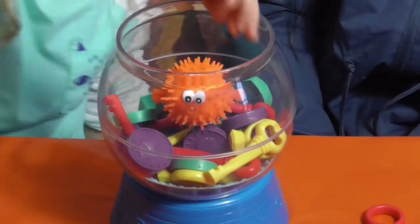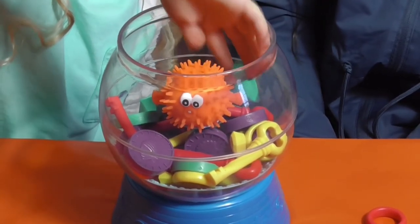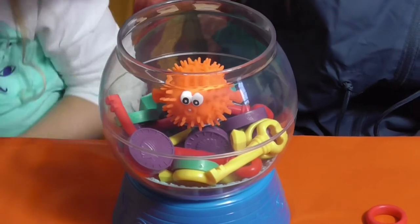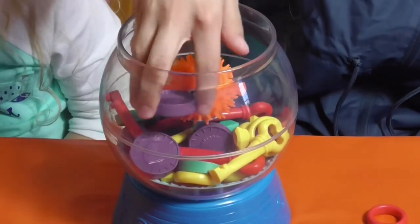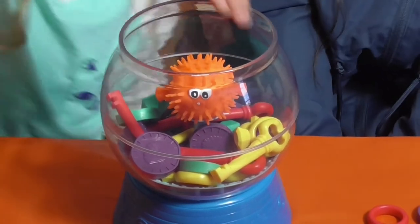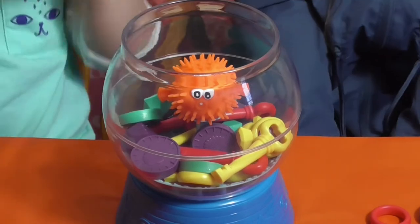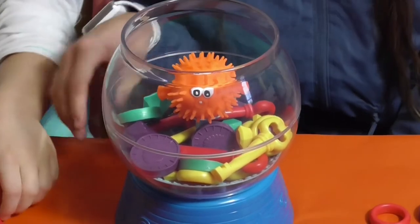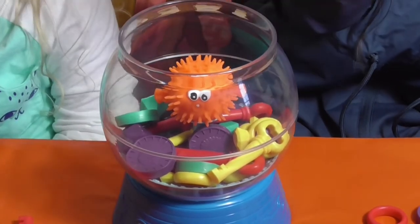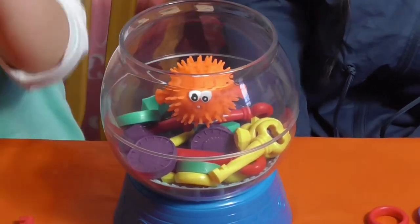Your turn Kylie. Who do you think is going to win? Me. What did I get? A coin! My turn. I got a purple coin with a seashell on it. Tyler's turn. Which one are you going to grab? I got a red key. Red key. Does it have any design? It has a heart on it. I got a blue coin. I got a green diamond.